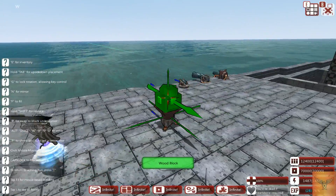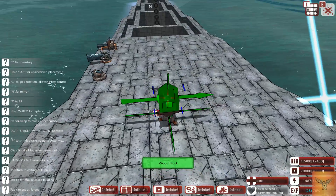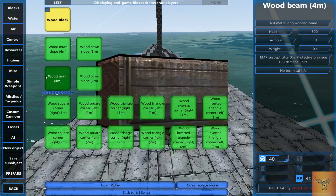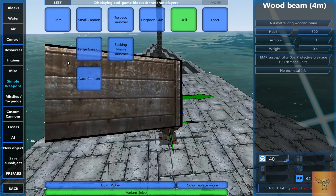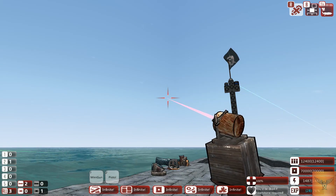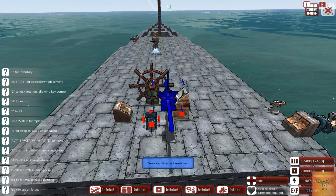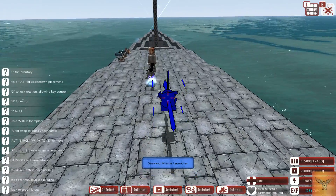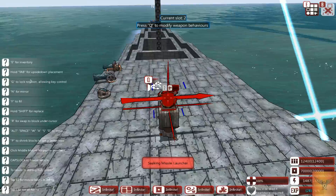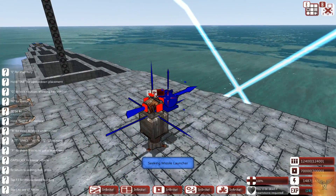Once you've got your turret, it swaps your menu to on top of the turret. There are a couple of ways to do this — I personally tend to put a wood block on top then place my weapon, in this case the seeking missile launcher. Pressing the left or right bracket key puts you into editing the turret menu. Make sure the thing points in the correct direction.